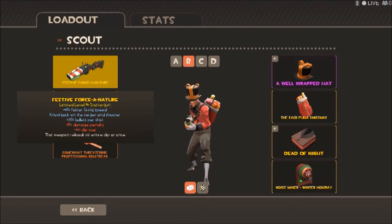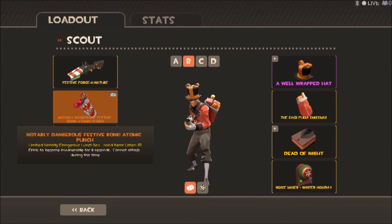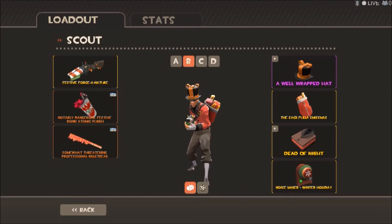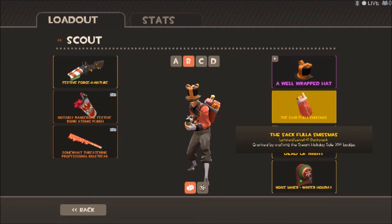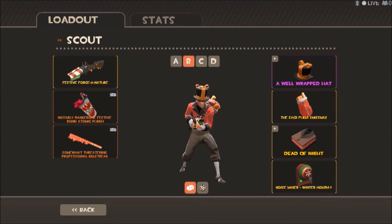For Scout, I've gone for a nice Force-A-Nature as my festive weapon, Festive Bonkers for the punch, and the Wrap Assassin — a professional killstreak and a strange one. Obviously it makes sense for Christmas weapons. I would use the Festive Mackerel or bat, but money money money. For cosmetics: a Well-Wrapped Hat, the Sack Full of Smissmas granted from the Steam Holiday sale of 2013, and the Dead of Night — which fits perfectly for the Scout.